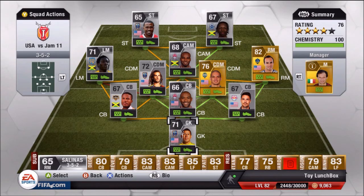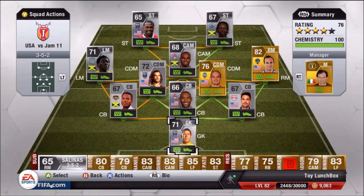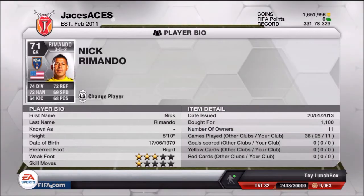Hey everyone, this is AVJV Gaming — episode number 11 of this hybrid series. As you can see on screen, we have a hybrid between the United States of America and Jamaica. There are a lot more silver players than gold players, which is something I'm trying out, as I've found that a lot of silver players are actually better than gold players.